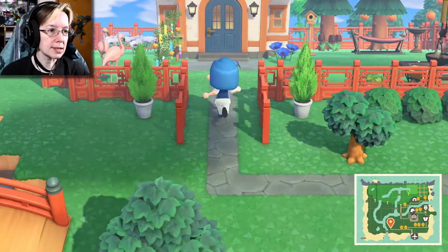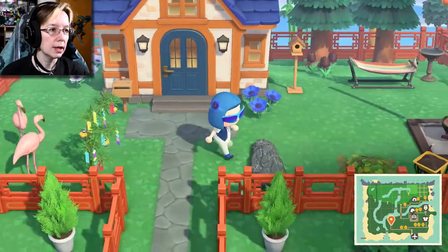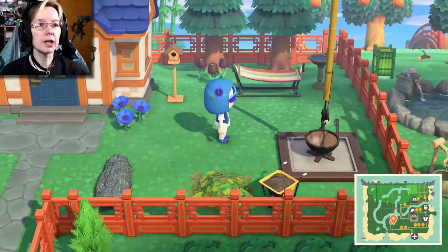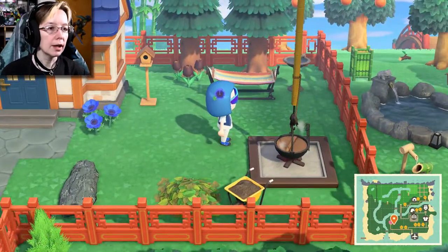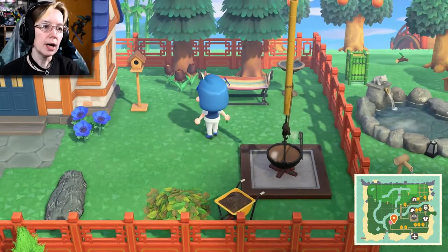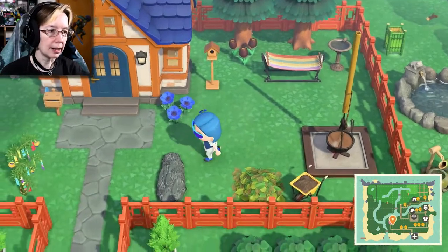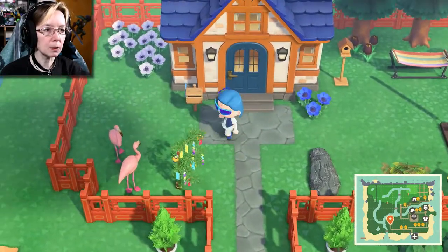So this is my house. I have pretty windflowers and some flamingos. I like the red imperial fence as it is called, and that's kind of a theme on my island. I have lots of the red imperial stuff everywhere. These are my only black tulips — I have yet to get more. So yeah, this is my little humble abode.